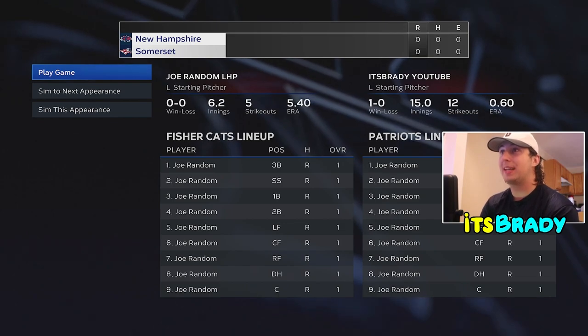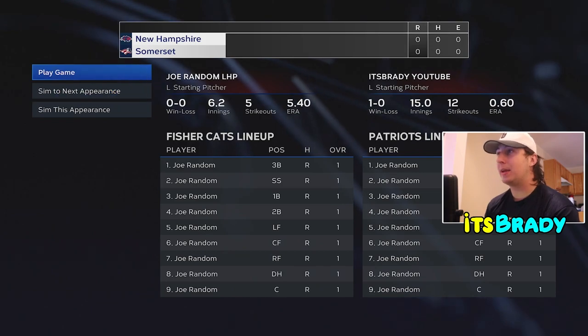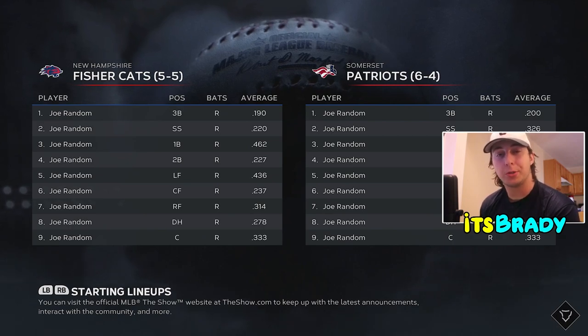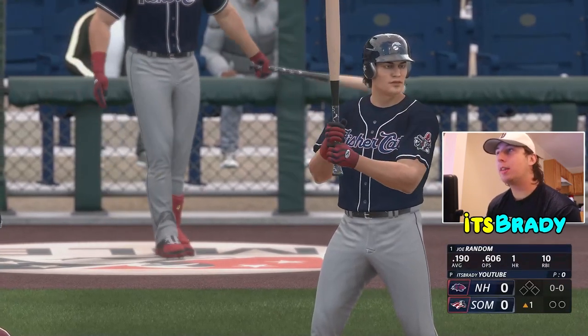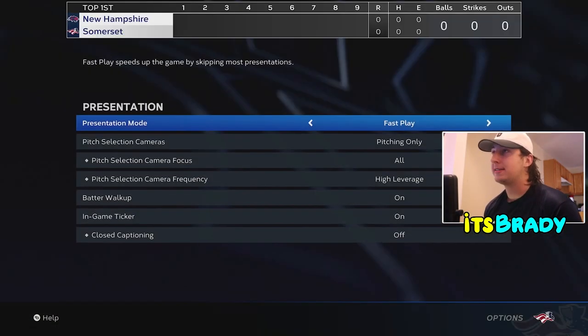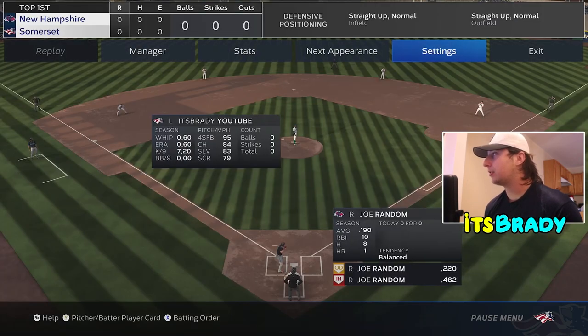When you press Play Next Game it'll load rosters and you'll see one-overalls everywhere. To make this go faster, go into settings — if you're a two-way player, turn off fielding opportunities, which helps a ton. Also go to Start, Settings, Presentation, and make sure it's set to Fast Play so everything moves as quickly as possible.